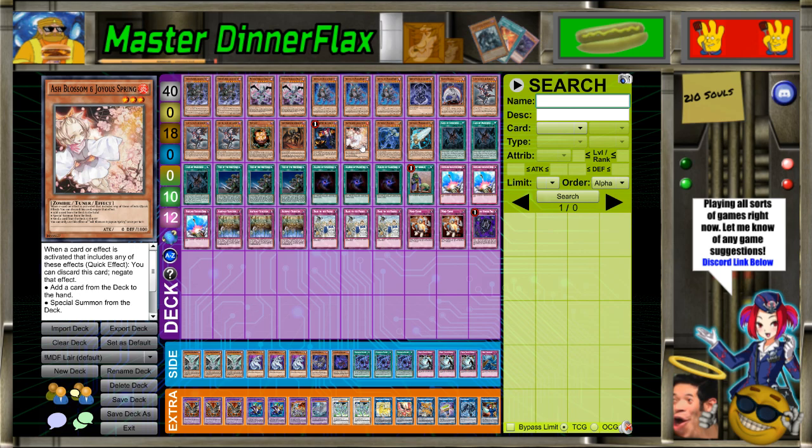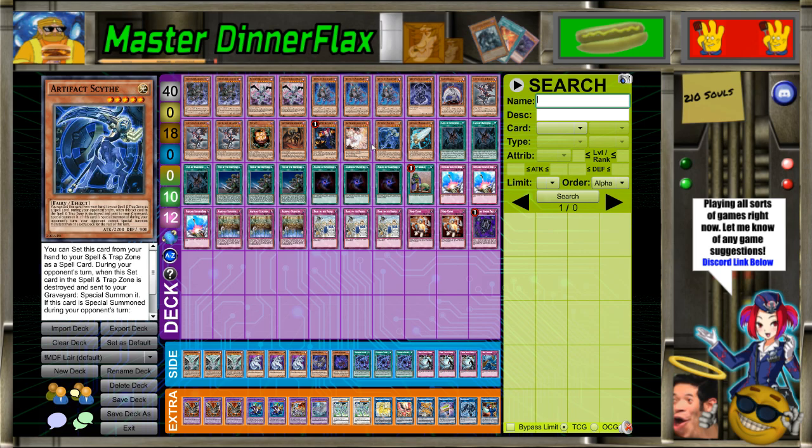I still have cards in here based on Goki anyway — the one Ash, Scythe with the Sanctums, and Lair itself. There are still cards that help you counter Gokis, but this deck isn't trying to beat Gokis. It's just trying not to play against Gokis, because next format — if they're not gone, I'm not playing anyway.